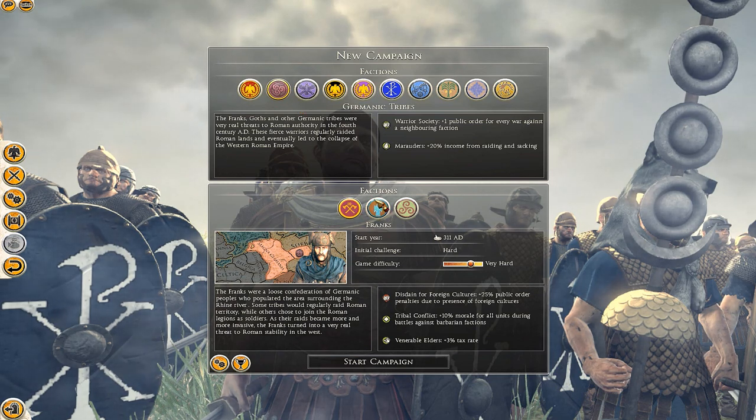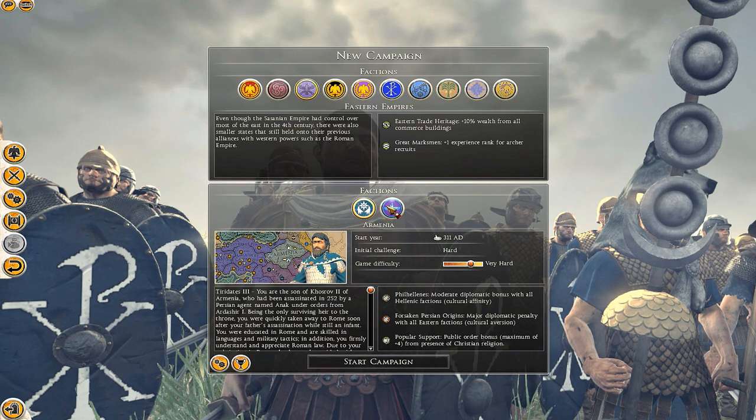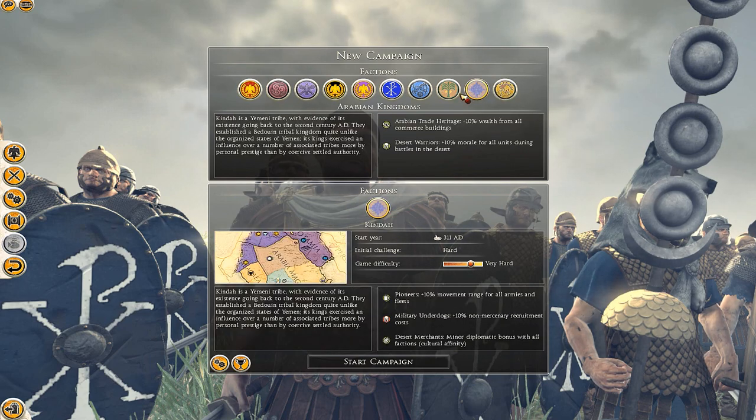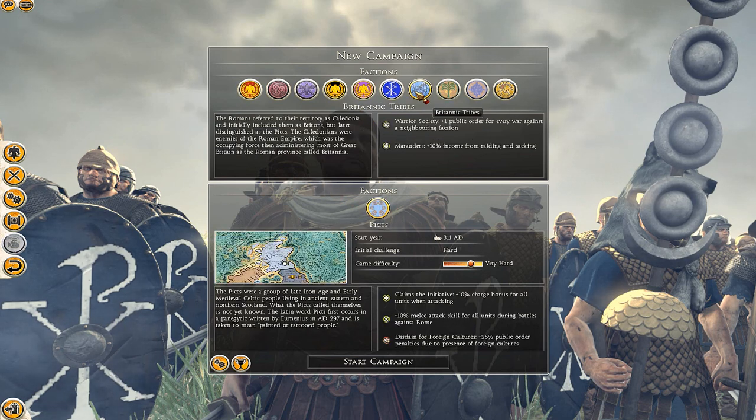We also have some other factions that I don't think are quite finished yet but are definitely under construction with some new units and placements. We have the Franks, the Goths, the Lombards, Armenia, the Sasanian Empire, the Huns, Kindar, Picts, and the Garmatian Kingdom.